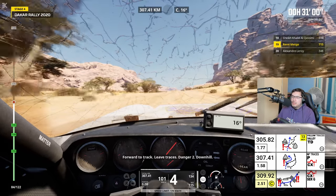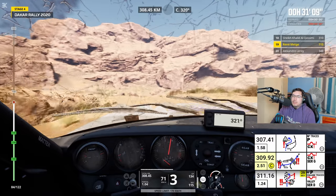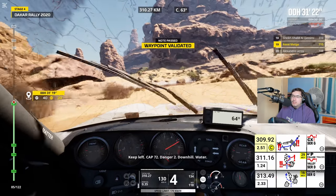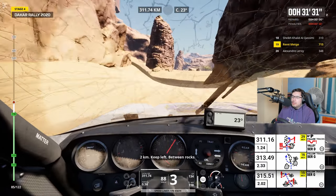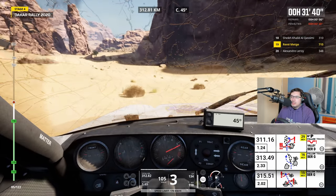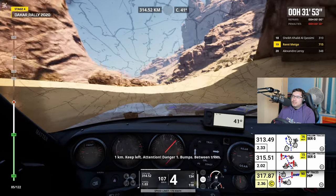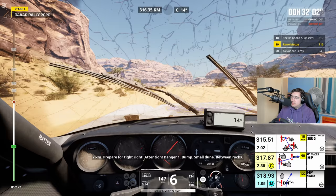Continue vers la piste, quittez la race. Danger 2, descente. Continue following the road. 2 km. It feels like it joins back here anyway. It feels like it can just go straight, can't it? There's a point of taking those right and left, but whatever. It's going off track again — getting used to my bearings.